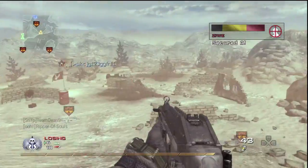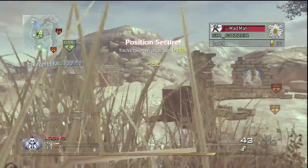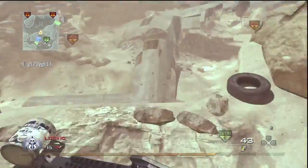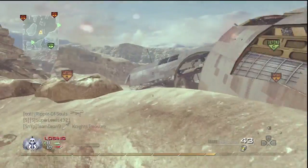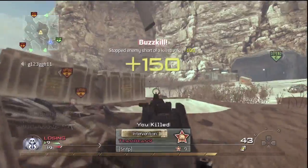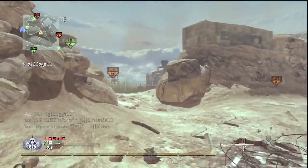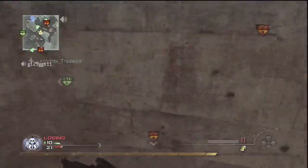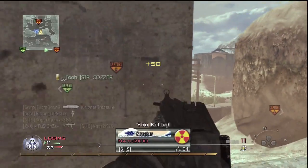I actually really like Afghan — this map right here. It has a lot of variety; you can have snipers, or use an SMG or an assault rifle — there's perfect ranges everywhere. In this I'm actually using a UMP with Marathon, Cobbled, and Steady Aim. My favourite gun in the game has to be the UMP. It's the only gun I use, and when I play Search and Destroy it's usually Marathon, Lightweight, Ninja, and a shotgun.